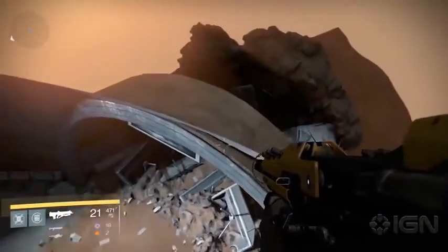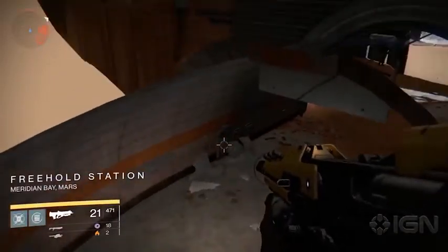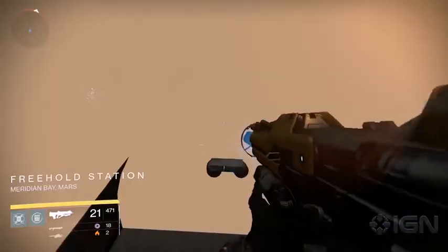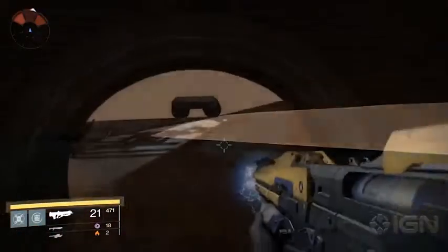This is a fairly immense area out here, and as long as you don't fall off, there's a lot of exploring you can do. We get down here and look — we're outside Freehold Station, which is part of Mars. We look down in here, and we get to a wall that so far I haven't been able to scale. But I did figure out a trick.